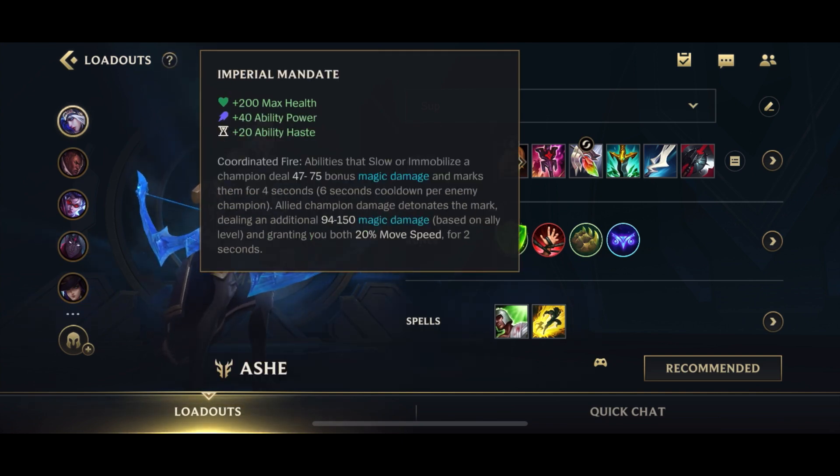The first item on Ash support is almost always going to be Imperial Mandate. This is sort of really why Ash support is good — she can apply the Imperial Mandate passive onto many members of the enemy team at once. When your teammates attack, it deals bonus magic damage and gives both you and your teammates additional movement speed. It also gives health and ability haste, the two main traits you're looking for.